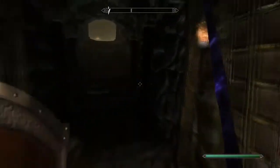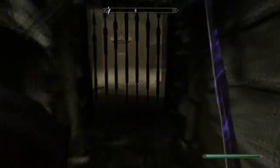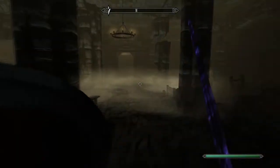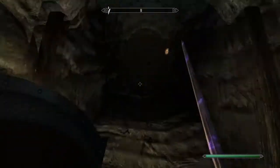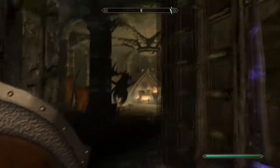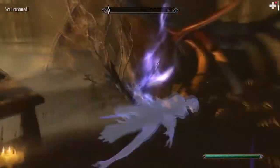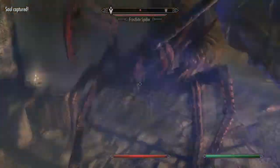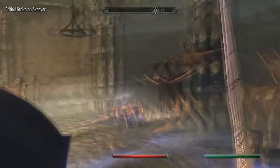Oh god, that's a bunch of cobwebs. Go up here, there we go. Now I'm just gonna go up this way, open up this wooden door. And that's a hag raven, frostbite spider, skeever - and that's it.